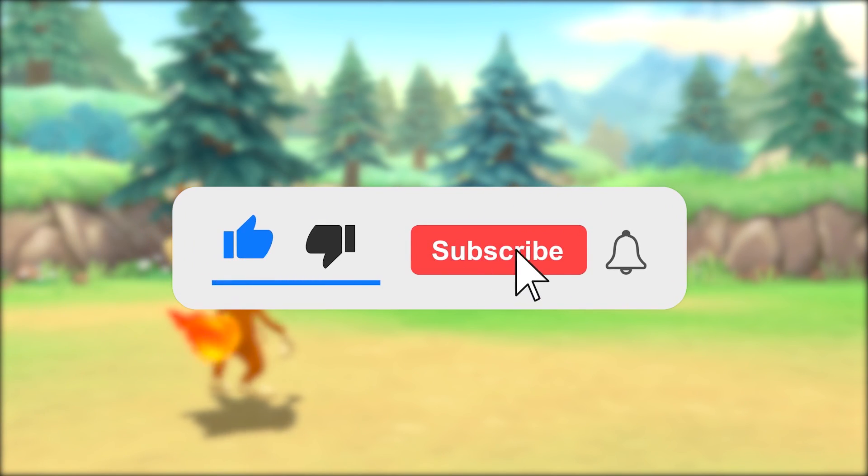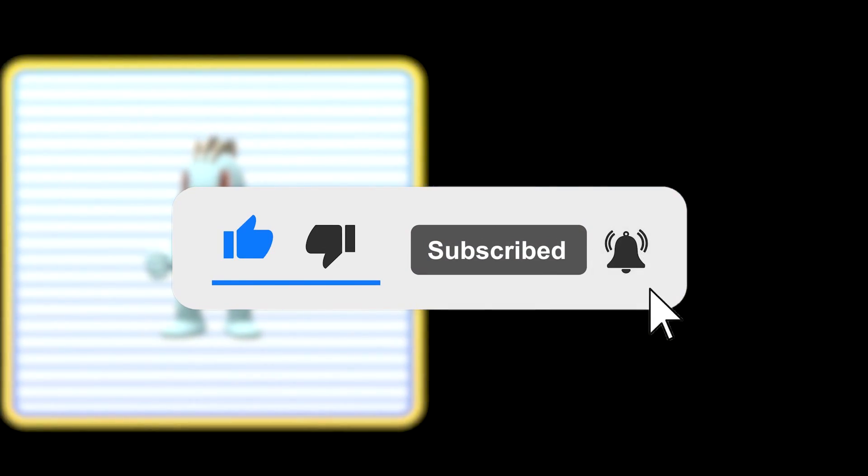That is how to defeat the first gym very easily when you've chosen Chimchar as your starter on Pokemon Brilliant Diamond and Shining Pearl. If you're new around here, I'm going to be making simple Pokemon guides for all different Pokemon games, so be sure to check them out. Thank you everyone for watching.